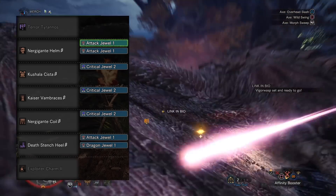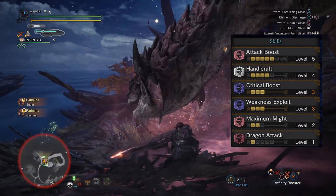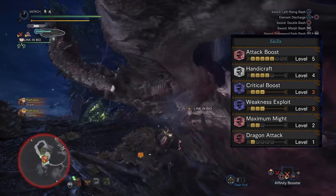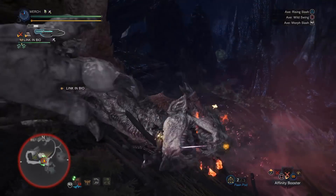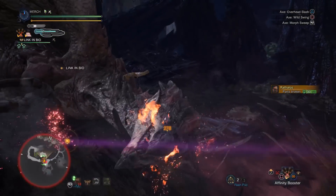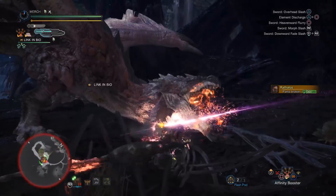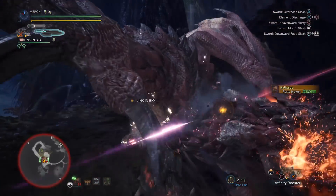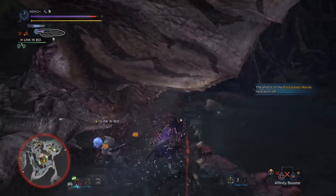The charm we're going to be using is the Exploiter Charm 2. This would then give you level 5 attack boost, level 4 Handicraft, level 3 Critical Boost, level 3 Weakness Exploit, level 2 Maximum Might, and one level of Dragon Attack. This set doesn't have Protective Polish, but it does have a considerable chunk of white sharpness that should last you a fair bit. It has high raw, high dragon, and high elderseal. You also have maxed out critical boost to make up for the lower base damage, and since we have two augment slots, we only need two Max Might combined with our affinity augment to cancel out the negative affinity.